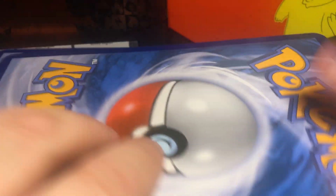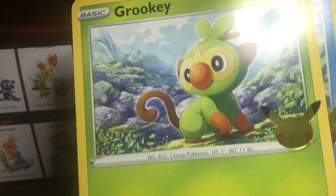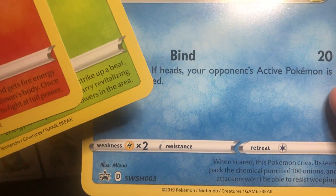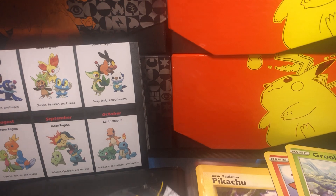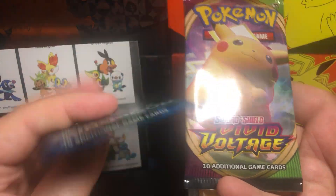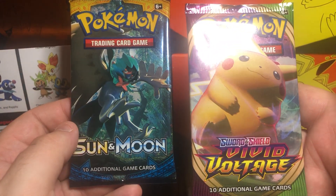So the big cards we got here — we got Scorbunny, we got Grookey, and we got Sobble. And they even got the numbers one, two, and three. In every one of these packages you also get two packs of Pokemon cards. We got Vivid Voltage and we got Sun and Moon. So we're going to open them up right now.